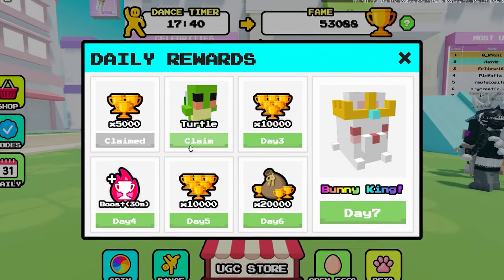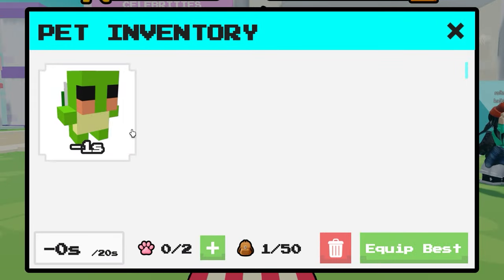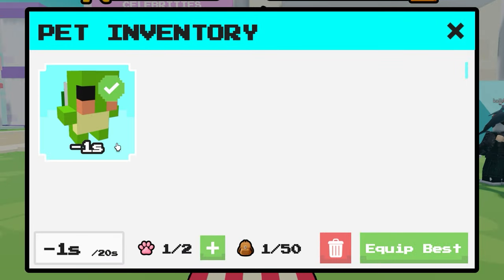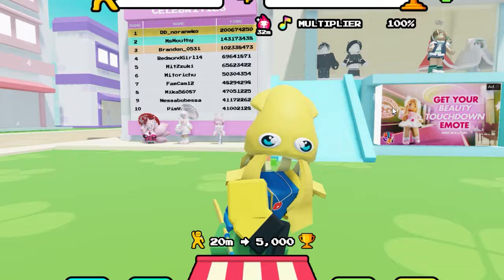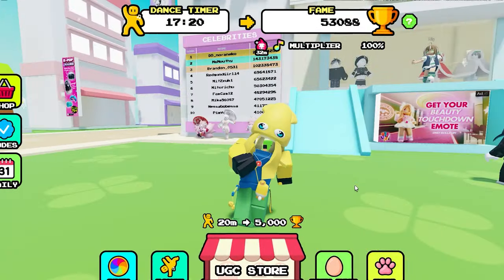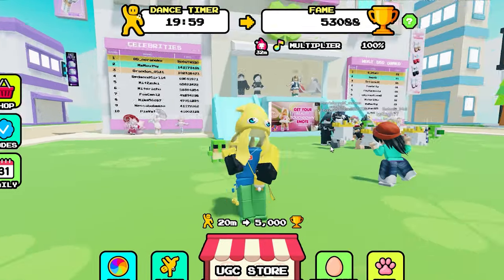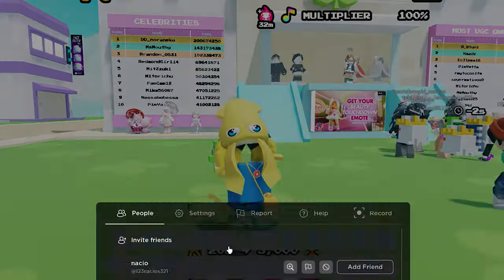We can open daily rewards — I can get a turtle, let's go! So I have a pet now for free. It says minus one second — so I can dance and it gives me more. That's basically it. Let's go ahead and check out the next game. Actually, I might stay for 20 minutes... actually, no, I'm not. Even though this dance is really cool, I think it's time for us to leave.